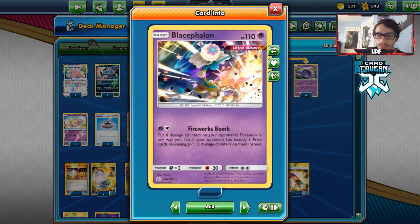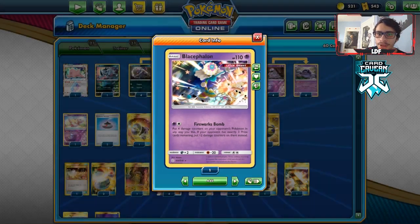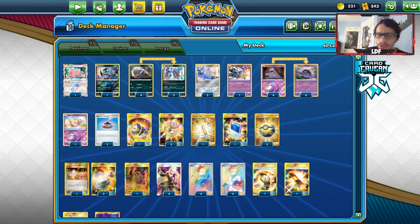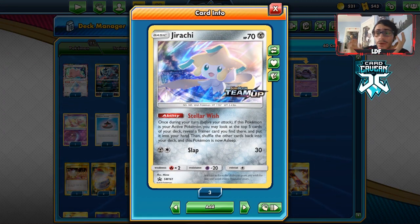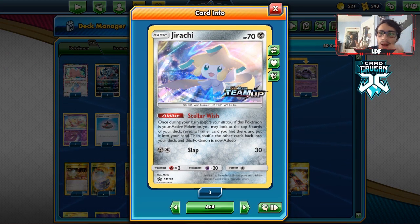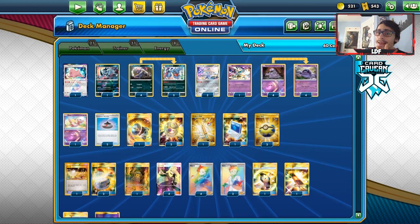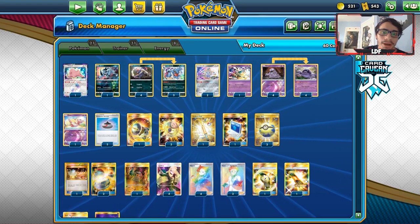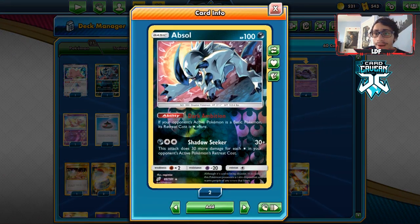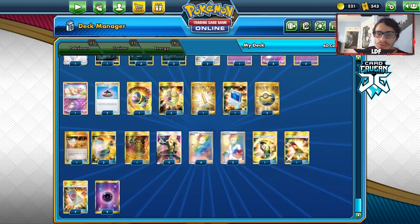With Toxicroak we add extra damage. We play Blacephalon — that's a nice insurance card with Firework Bomb — and since we don't play any GX's, this could be a budget deck if it weren't for the two Jirachis. You could take out Jirachi if you want, maybe throw in another Absol. We've also got Ditto and Mew in a pretty straightforward Psychic deck.